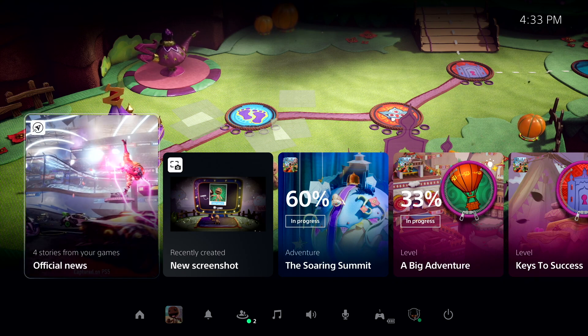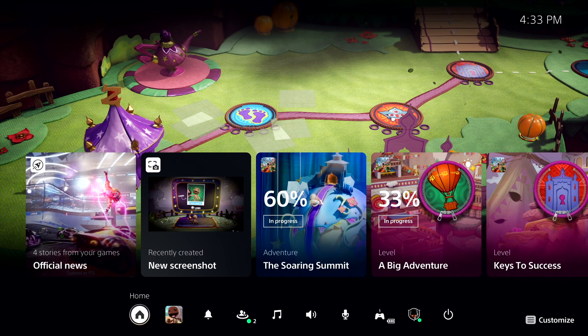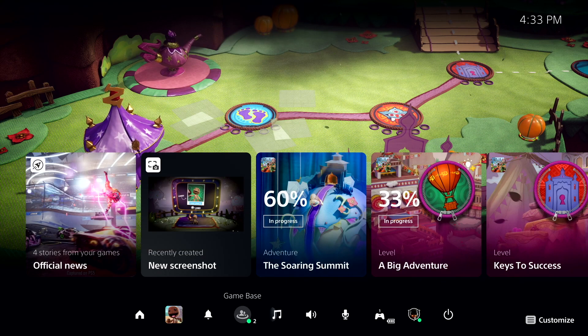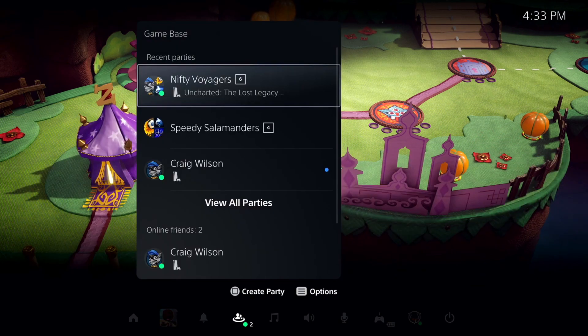This is the PlayStation control center. You have cards here — news, screenshots, progression of the game, though I'm not sure how well that will be utilized by developers. You can see your friends online, your music, sound, mic, accessories, and your user and power options. In the Game Base you can check your friends online, downloads, updates, and you'll notice the PS5 icon next to the game so you can quickly identify what system your friend is playing on.